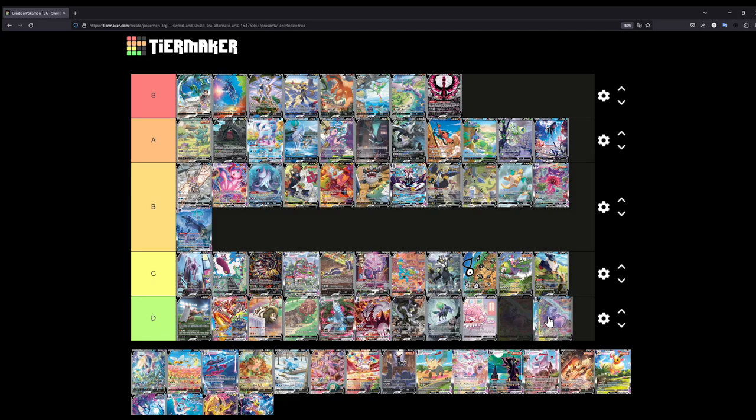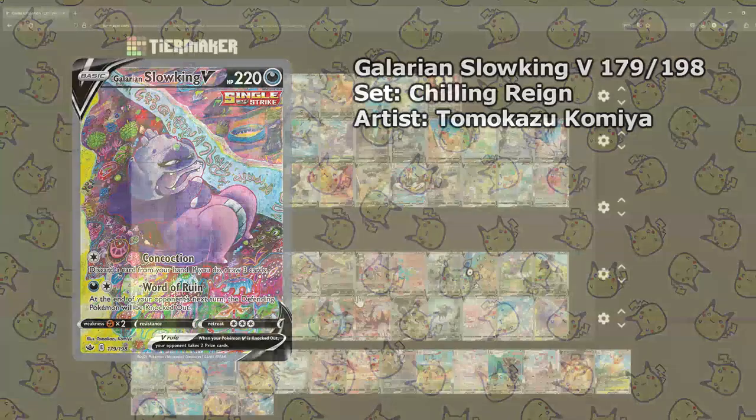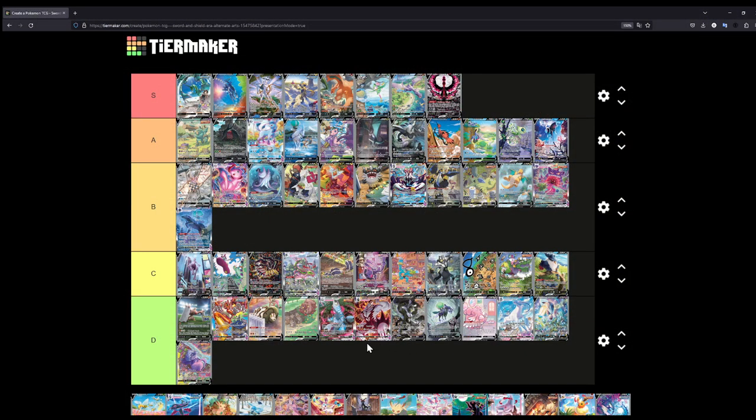The Slowking V — let's just be simple and quick: I'll put this at D. The art style just isn't for me. If you love this art style, more power to you — luckily our opinions are different, because otherwise there would just be one card that's the best and it would be really expensive. Galarian Rapidash — I've kind of forgotten about this card; it's really colorful, but I'll put this at D together with the others.